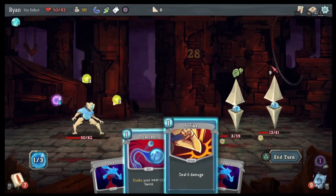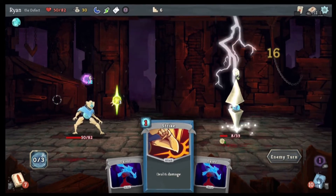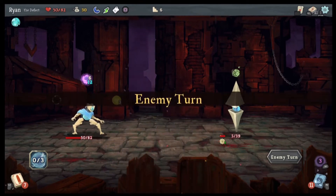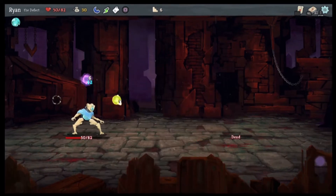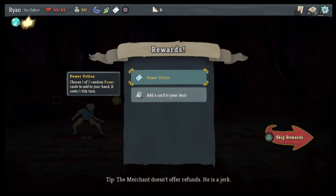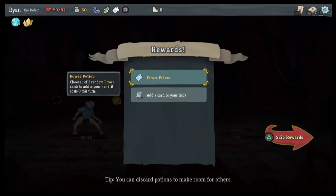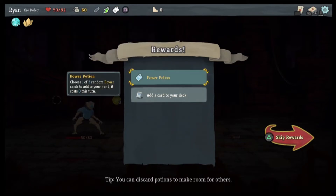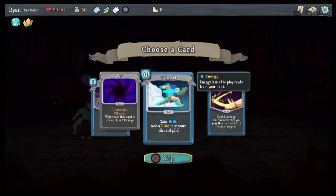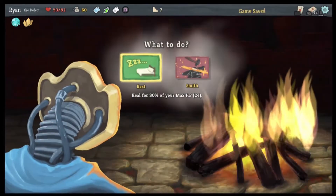Boom — channel the next orb twice. Strike — there we go okay. Ooh nice, I'll take Bronze Scales! Yeah, let's discard the cold — just grab the power. Get the Cold Snap as well. We'll heal.